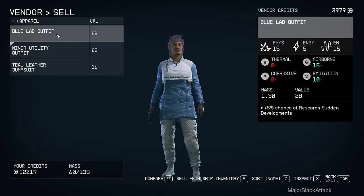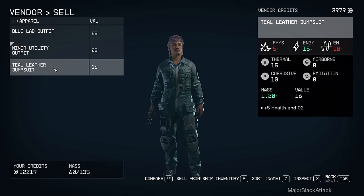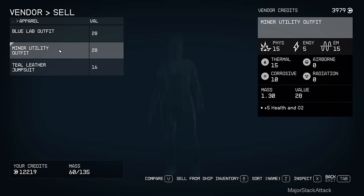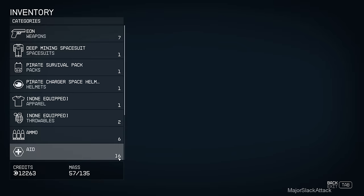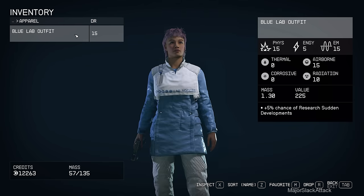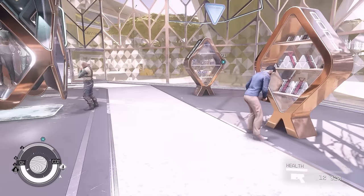Apparel - this we're definitely keeping. Both of these are butt ugly, so let's just sell both of these. I have a better idea for apparel. We're down to 57, a little heavy because we're carrying some extra weapons. Let's go to the lodge.